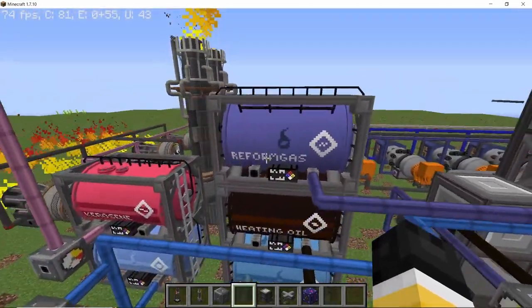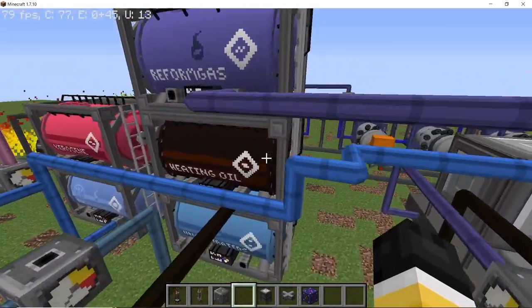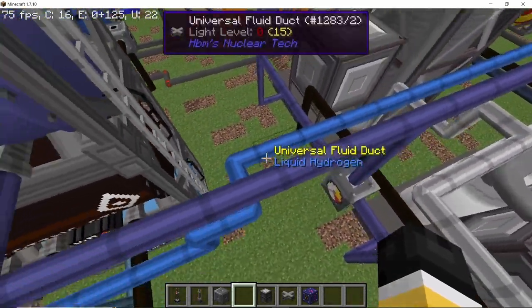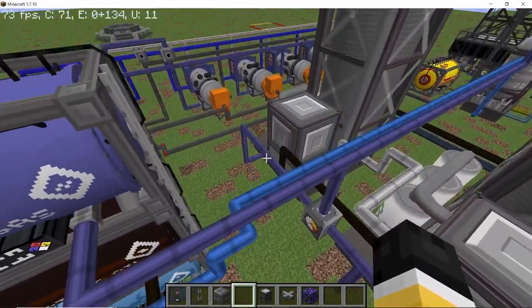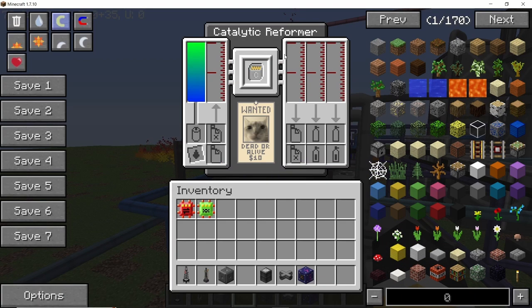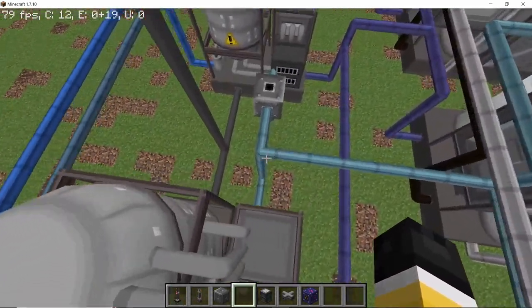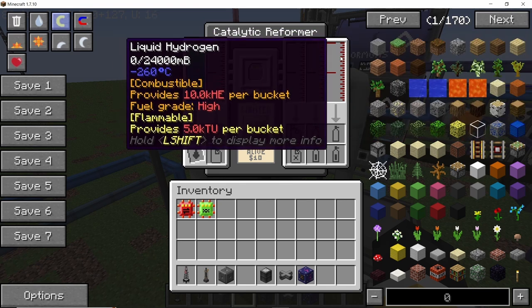We store the reformat gas in a tank which acts as a buffer between production and the combined cycle gas turbine. Heating oil can also be stored in a tank for later use. Reformat gas goes directly into the buffer tank. Heating oil and reformat gas are the outputs for heavy heating oil processing; industrial oil gives naphtha and petroleum gas. Naphtha goes into a catalytic reformer where it is processed into reformat, petroleum gas, and liquid hydrogen — liquid hydrogen is common amongst all catalytic reformers. The petroleum gas produced then goes into another catalytic reformer, giving us unsaturated hydrocarbons and reformat gas.